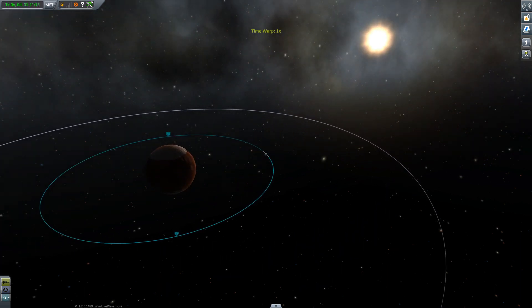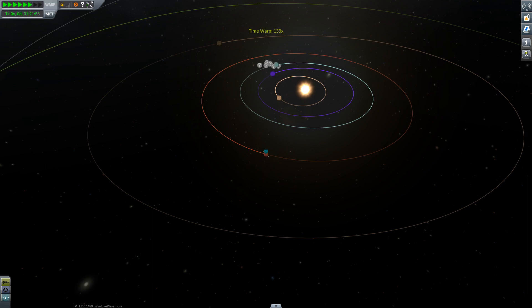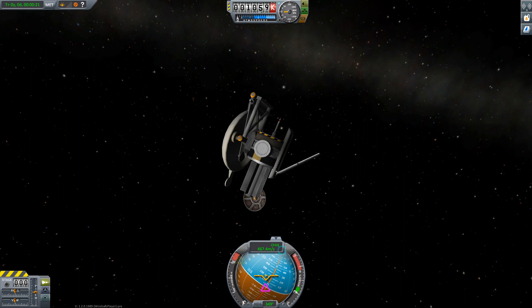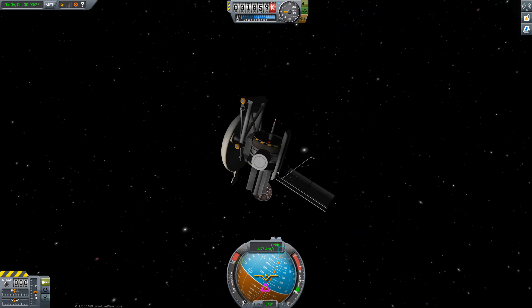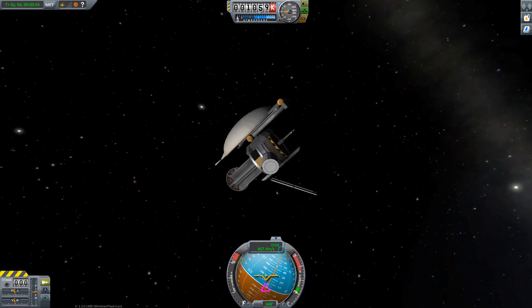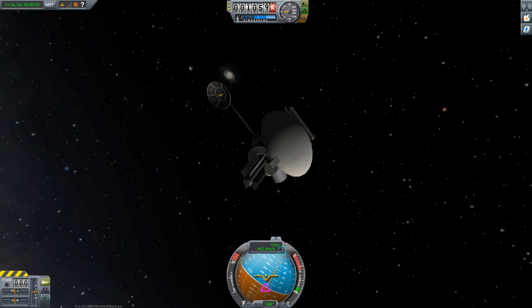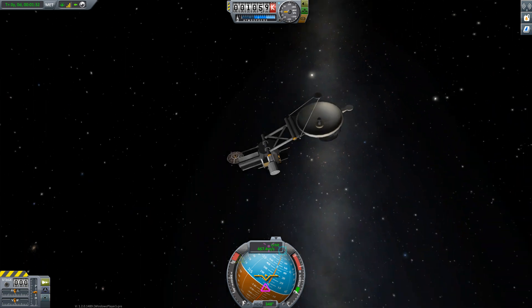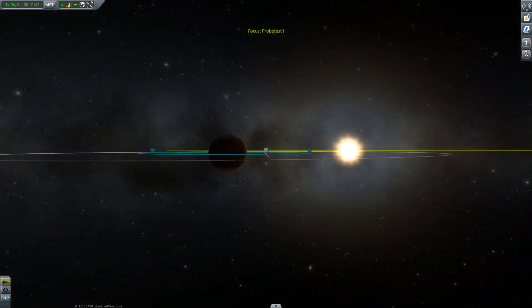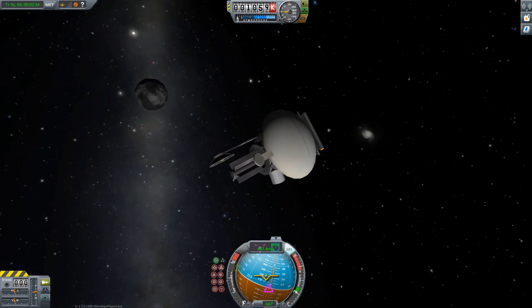But interplanetary travel is a whole different beast. Once we are at Duna, that tiny puny antenna is no good anymore because the distance is too great and we can't get a signal. The second tiniest antenna is also not enough. The new high-gain HG-5, which is also relay capable, is still not enough for Duna. But as soon as we use the HG-55 — the one that came with the Asteroid Day pack — we have communication and control over our probe. So you need line of sight of Kerbin and a big enough antenna; the HG-55 cuts it as soon as you get to Duna.